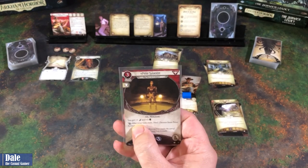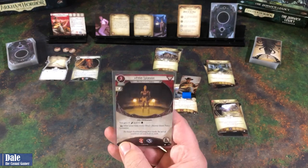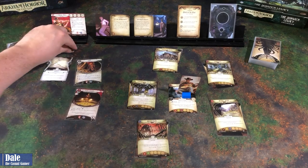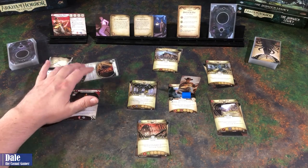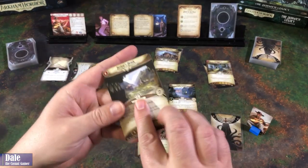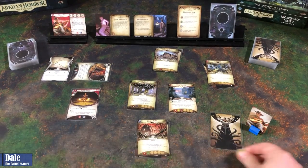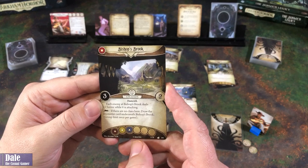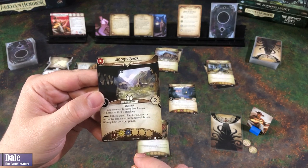And we're ready to get started. First, we're going to put Peter in play, giving us plus one agility and willpower. After our turn ends, we can heal horror from him. He's got one health and three sanity. That does cost us our three resources. Second action, we're going to use Duke to move and investigate. So we'll go down to the brook. It has a shroud of three and two clues. Each enemy at Bishop's Brook deals plus one horror while it is attacking, so we'll want to get out of here quickly.